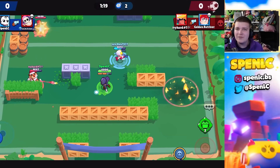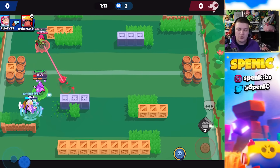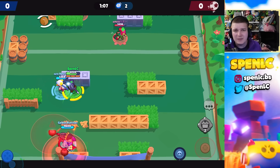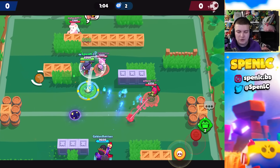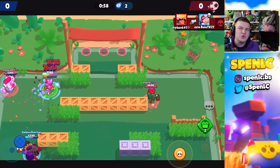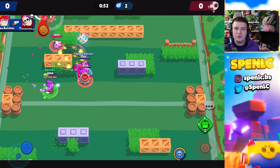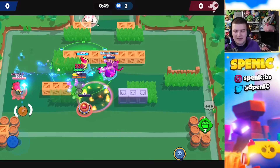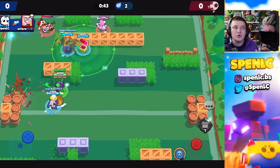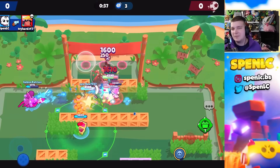Starting off with the best brawler in the game — Kit, who is completely broken right now — and the best ways to counter Kit. The number one counter in my opinion is tanks. If you use your super onto a tank, you can't kill them because Kit is really squishy and doesn't do that much damage with a super. You want to use your super on squishier brawlers. With yarn balls doing 4k damage, that destroys squishy opponents, but tanks will still take two or three shots, so tanks are definitely the best counter to Kit.